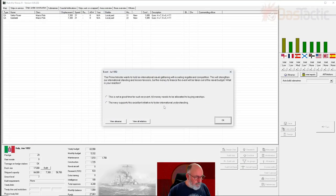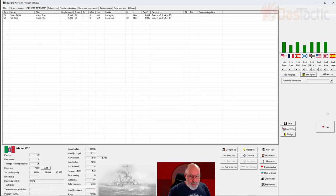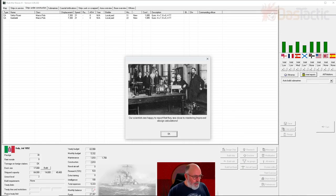The Prime Minister wants to hold an international naval gathering - a sailing regatta - which will strengthen our international standing and reduce tensions, but money will be taken from the naval budget. It's not a good time, but our prestige goes up and tensions go down. I'll do it. The rebellion in the Celebes and Malaccas continues - we do have a couple of ships on foreign station but it's still continuing on.